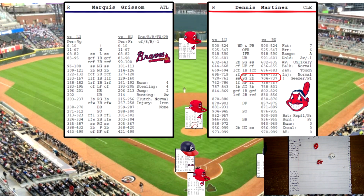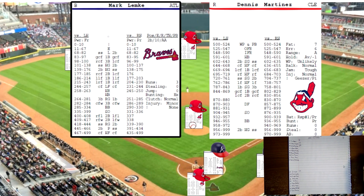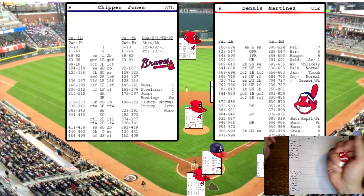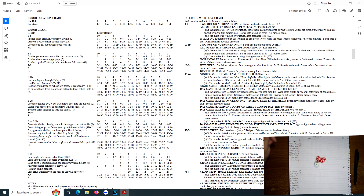On the mound for Cleveland is Dennis Martinez. Marquise Grissom leads off, righty vs. righty, rolls 732 off the pitcher card — slow grounder to second base. Mark Lemke up, switch hitter batting lefty against Martinez the righty, rolls 722 off the pitcher card — slow grounder to the shortstop. With nobody on, that's always an out. Chipper Jones up, switch hitter batting lefty, rolls a 12 against Martinez versus a righty — that's an error.